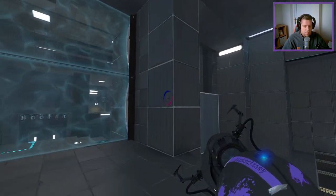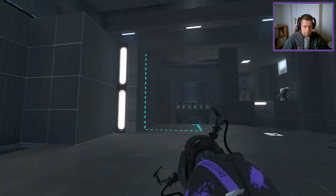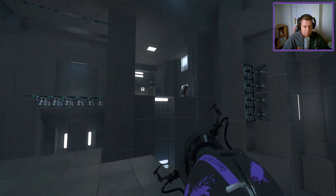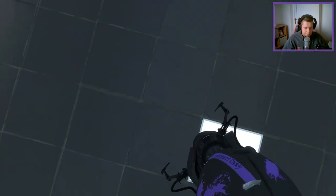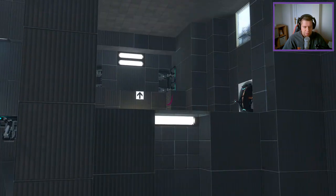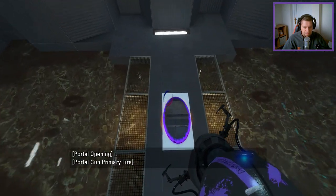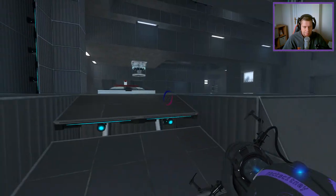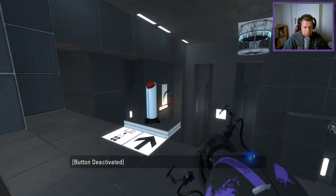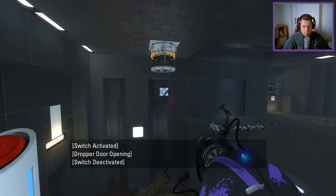We don't really do anything else but go through the fizzler. We have a funnel and a cube. Portal surface, something up there, another portal surface there. Let's go through here then. And this controls the funnel. We have a portal surface there.